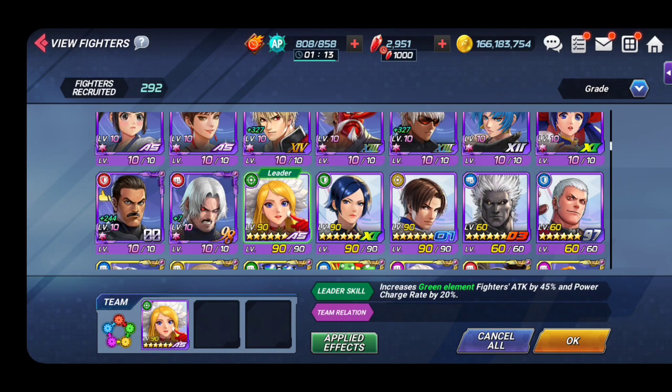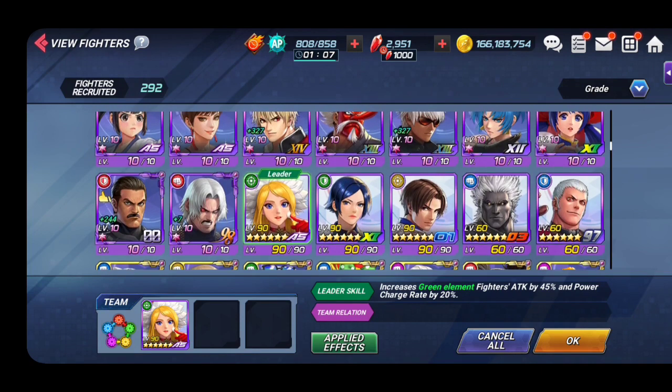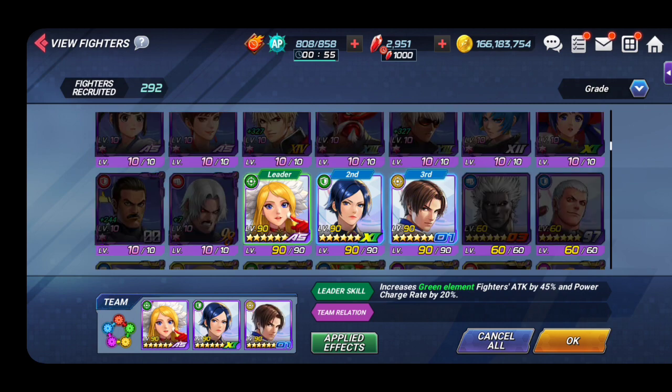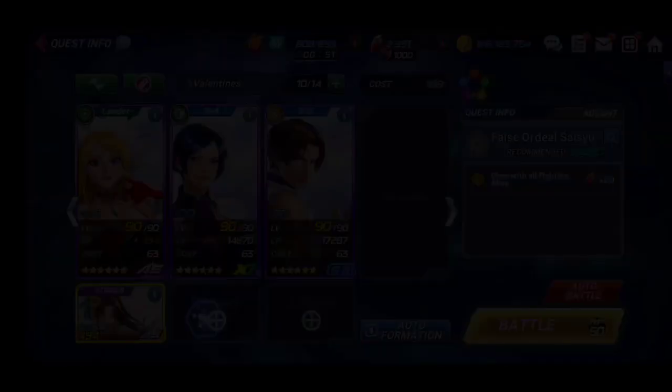Technically you don't really need to follow the type requirements as long as you put in your strongest character who has CC. Put that in mind - it's much better if you have awakened characters because you can cycle through your skills and gain PG quite fast. CC is very important. That's why I'm using Kim Cap One and Elizabeth here - both unawakened.